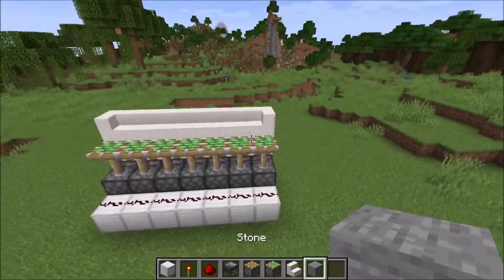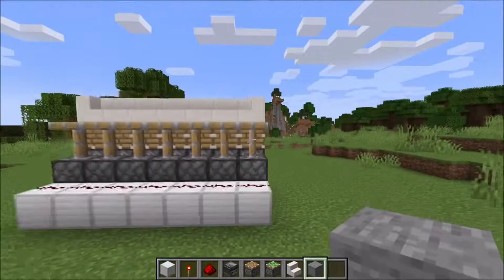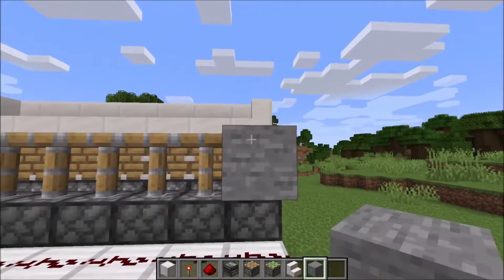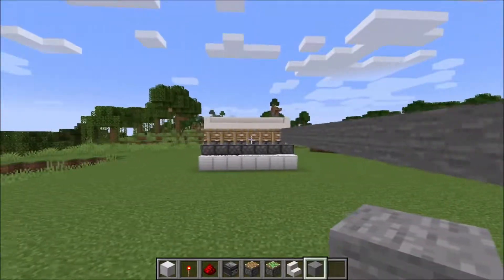Now we take normal stone, go to the sticky pistons and place them in front of it — 12 in a row. Repeat this for every sticky piston.